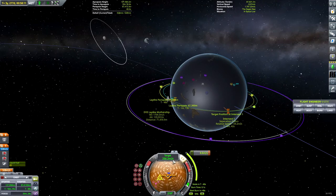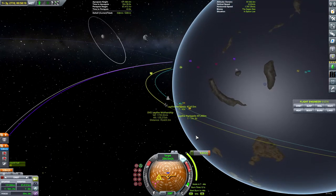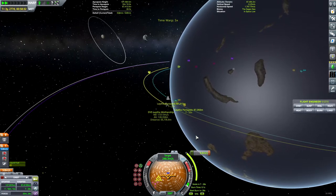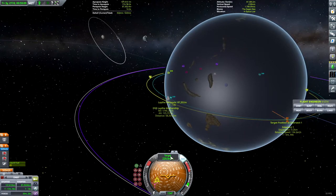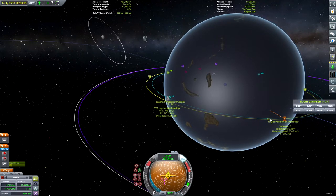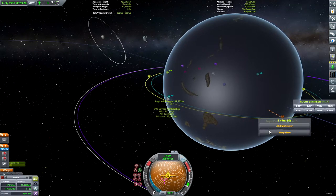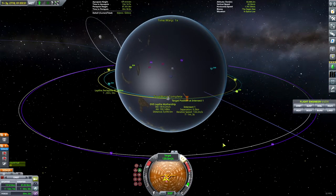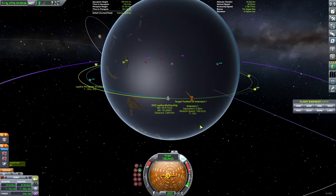I'm going to do this tiny little burn — 4.6 meters per second — and that should put us on a close rendezvous with the mothership. Our rendezvous point is 0.2 kilometers. Now let's get ready to kill our relative speed difference when we get to about 30 seconds out from our target. Let's warp up — we're about a minute out and should have enough delta-v to get this done.